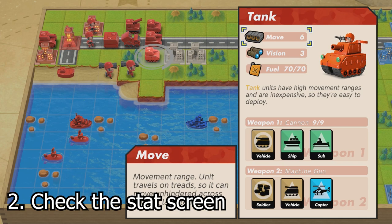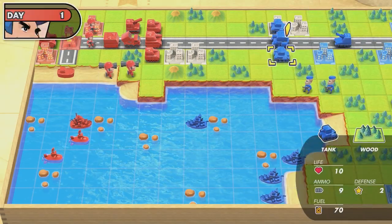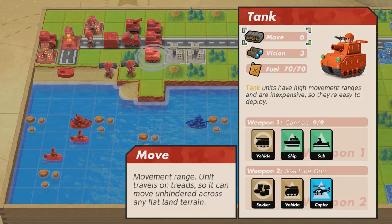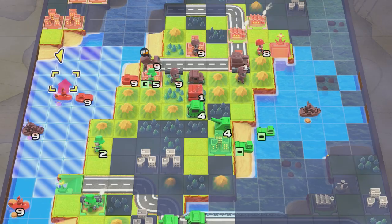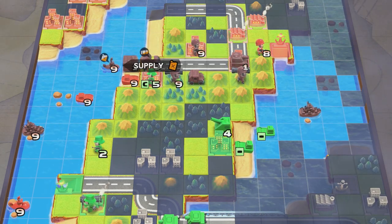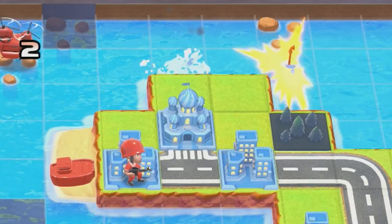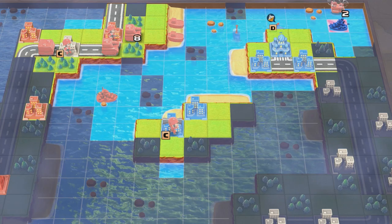Be sure to familiarize yourself with each unit type. By selecting a unit, you can check their stats like movement, vision, fuel, and ammo. Movement and vision can be hindered by terrain, so keep those in mind. Each unit can also run out of fuel, ammo, or both, so you'll need to refill these using a city tile, a base, or an APC unit. Air and naval units will sink or crash if they run out of fuel, and units like a submarine use extra fuel when submerged.